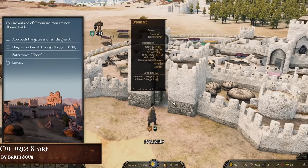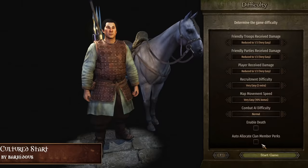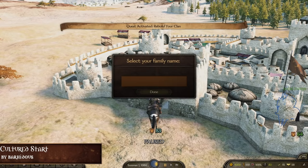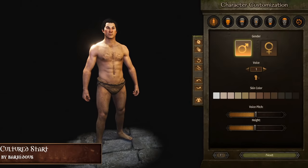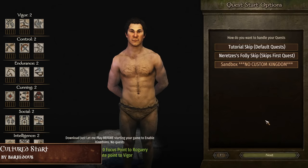For example, when you start as a looter, you get a criminal rating across all factions and the cities are closed. You can even start with a kingdom, so if you want to be a ruler immediately, this option is also available. The author also added different options on how you can approach the main quest line — you can skip the Neretzes' Folly quest, or even start without any main quest, though if choosing this option you can't create a kingdom.